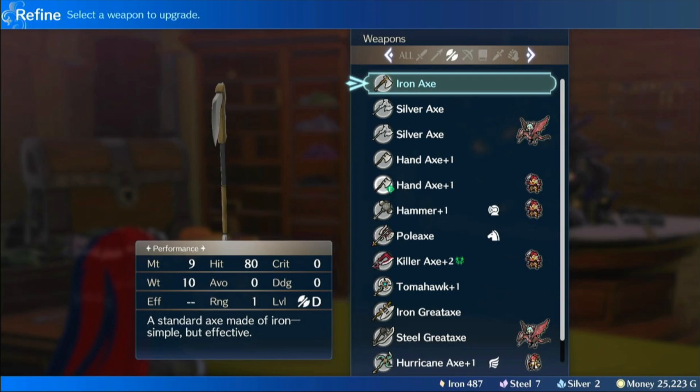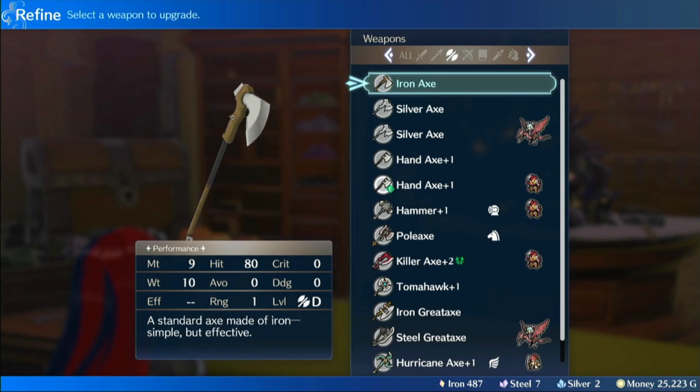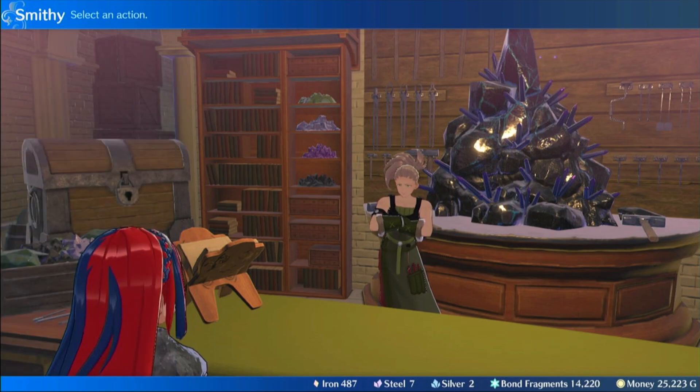So Engage just came out. Engage is very fun. Engage added an interesting layer to the iron, steel, silver order. So you have slim instead of bronze,